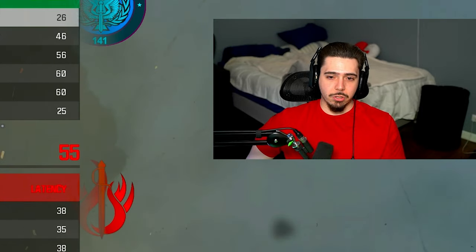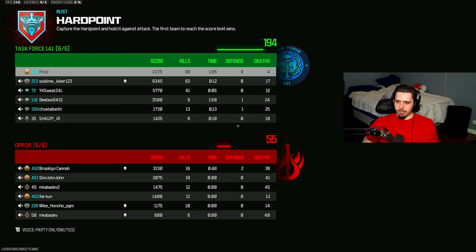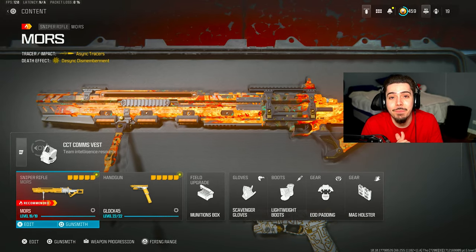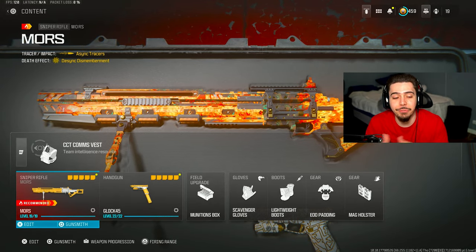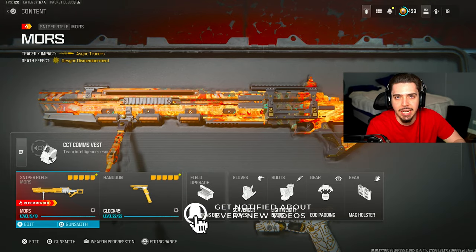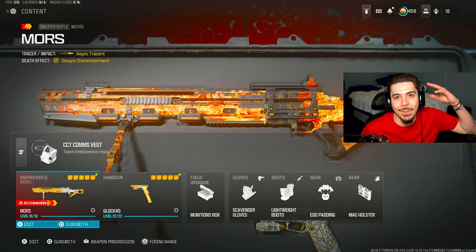That Mors sniper nuke was probably one of the hardest ones I've gotten. 89 and 4 with the sniper — okay, that was way better than my last game. That's gonna wrap it up with the Mors sniper — we ended up getting the nuke. Try out the Mors; it's a lot of fun. It's really nice knowing it's a guaranteed one-shot, one kill. Let me know what you guys think of it. I'll see you on the next one — stay safe, have a great day. Peace.